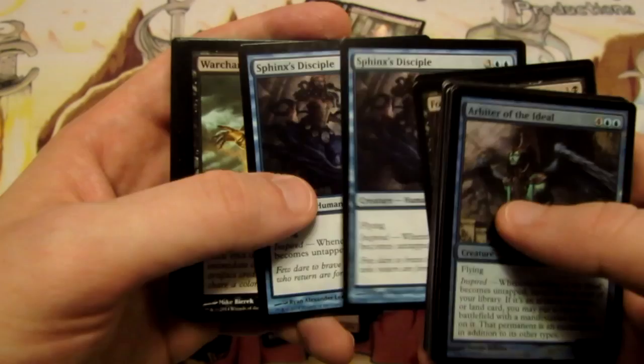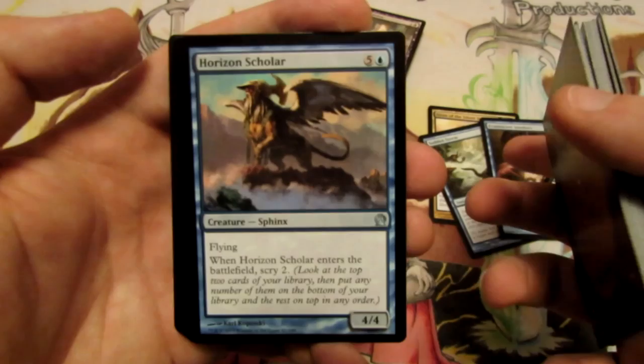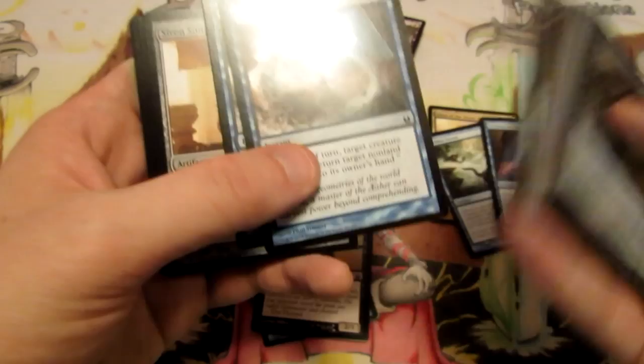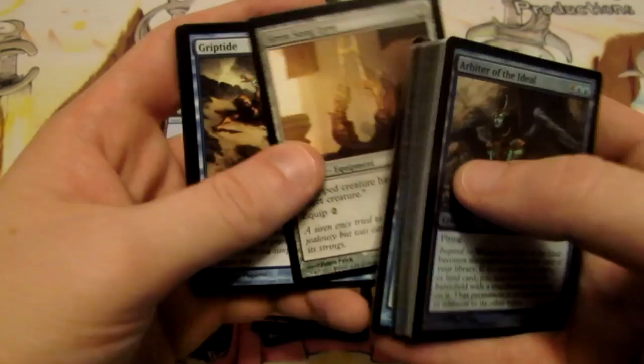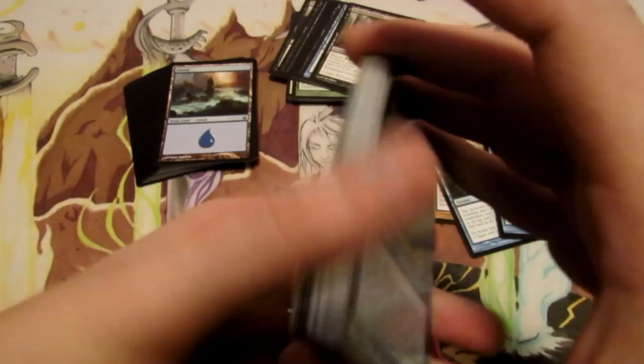Insatiable Harpy is fine — it's a flying lifelink creature. Sphinx's Disciple plays off of Inspired. Forlorn Sudama, off of Inspired, lets us pay 3 to make a 2/2 black enchantment zombie creature token, which we can use with Evanescent Intellect and Claim of Erebos. War Chanter doesn't have an amazing Inspired effect, so I don't know if we'll keep it. Horizon Scholar lets us Scry when it enters the battlefield. Springleaf Drum gives us some ramp using our Inspired creatures for mana. Sirensong Liar lets us equip onto a creature, pay 2 mana, tap it, and tap a target creature — again playing off of Inspired. This is a pretty Inspired-heavy deck.